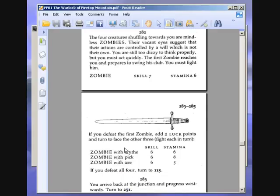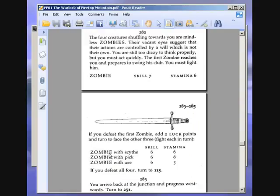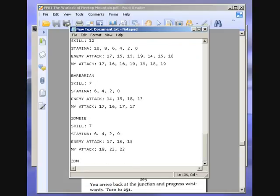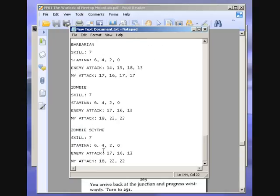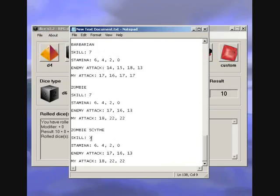If you defeat the first zombie, add two luck points and turn to face the other three. Fight each in turn. Two luck points — don't need them. Next is a zombie with a scythe, skill 6, stamina 6. He gets four — that's ten for him, seventeen for me. Ten to seventeen, I win — he's down to four. He gets eight — that's fourteen. I get five — that's seventeen. Fourteen to seventeen, I win. He gets seven — that's thirteen. I get three — that's fifteen. Thirteen to fifteen. He is now dead.